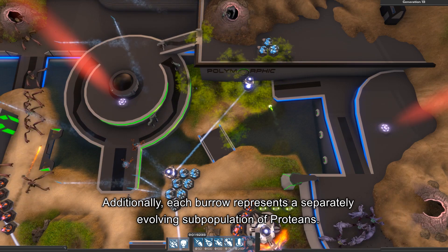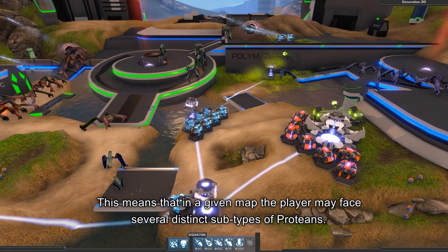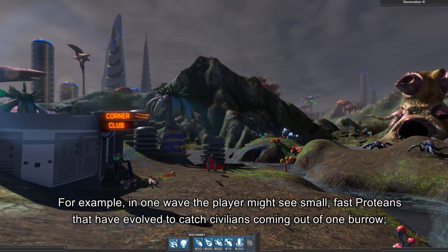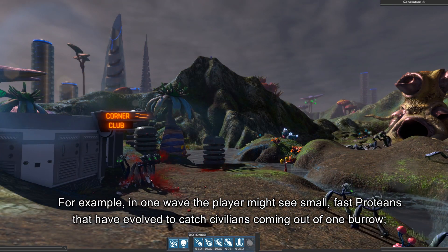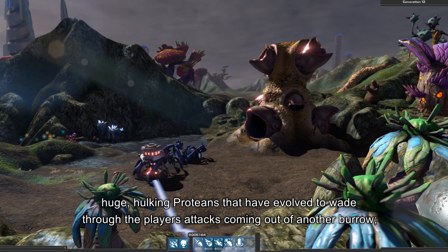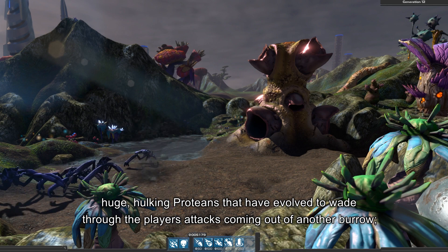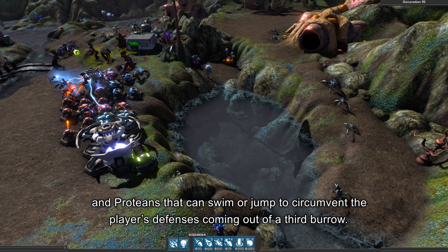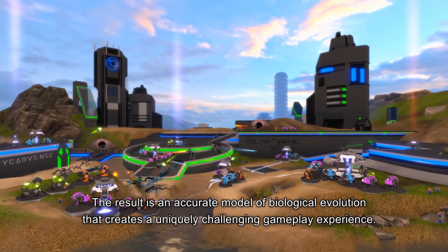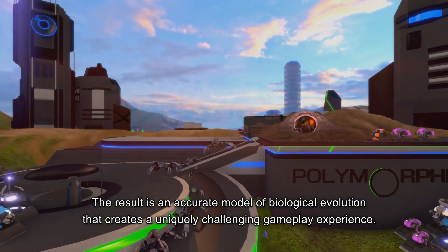Additionally, each burrow represents a separately evolving subpopulation of proteans. This means that in a given map, the player may face several distinct subtypes of proteans. For example, in one wave the player might see small, fast proteans that have evolved to catch civilians coming out of one burrow; huge, hulking proteans that have evolved to wade through the player's attacks coming out of another burrow; and proteans that can swim or jump to circumvent the player's defenses coming out of a third burrow. The result is an accurate model of biological evolution that creates a uniquely challenging gameplay experience.